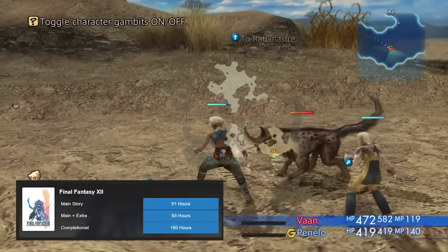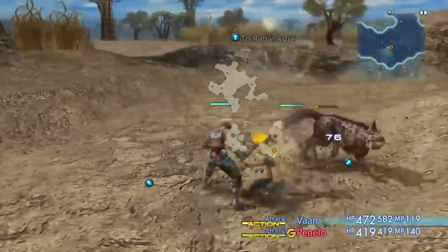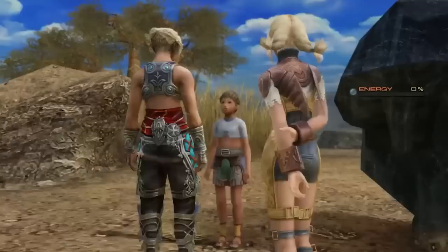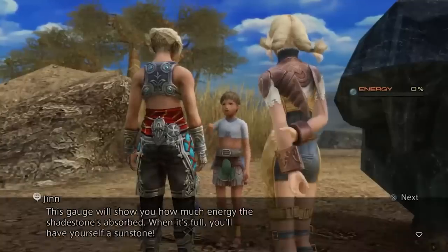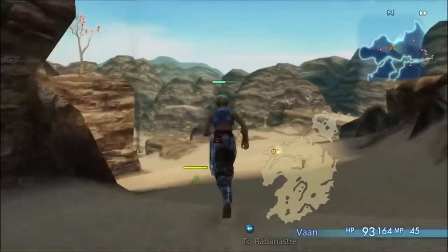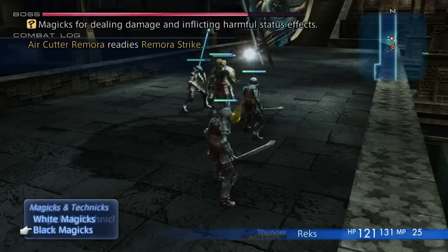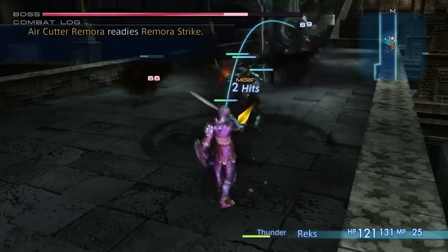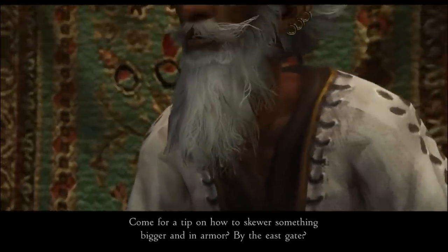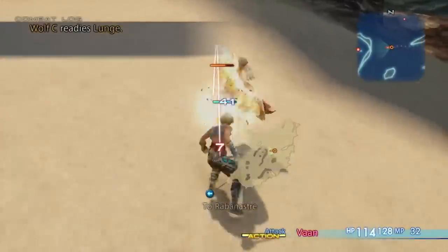Final Fantasy XII, with its vast world and many side quests, offers a completion time of 160 hours or more. This is for the original version. But for the remastered version, the Zodiac Age, it includes even more content and the added feature of faster world traversal and battles. Even if you rush through the main story and enable the speed mode, this game still provides a longer experience than most other games.